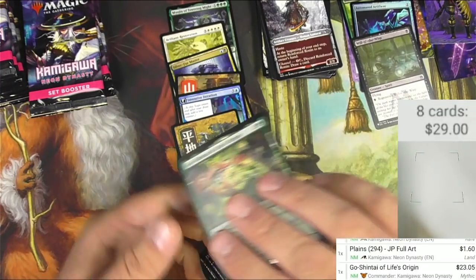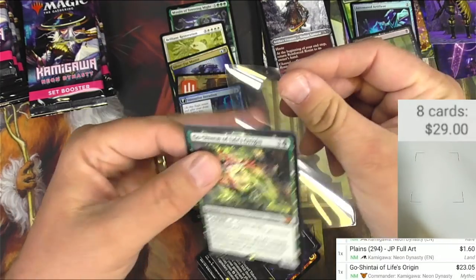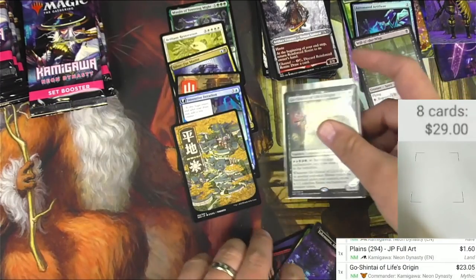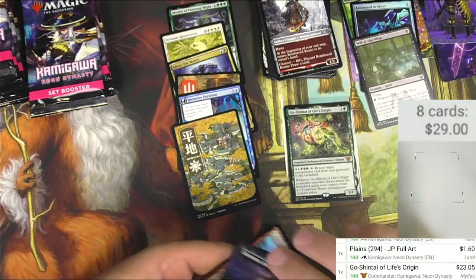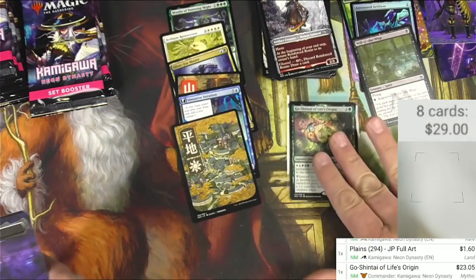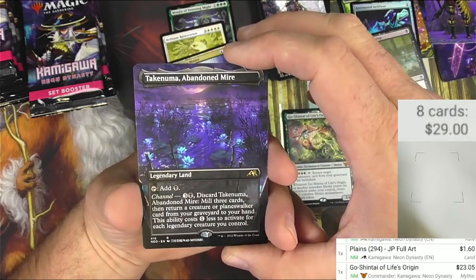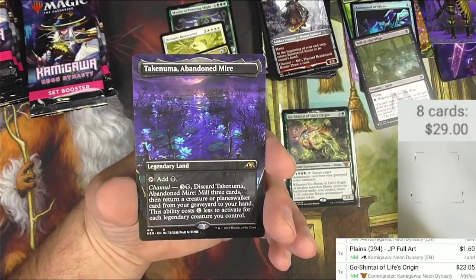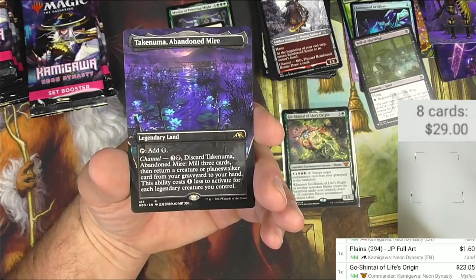It's $23.05 — there we go, we'll get a sleeve for this one. Available in the commander deck if you buy the pre-con, but also available in my set booster, so that's a hit. We also got a full-border alternate art Takenuma, Abandoned Mire — legendary land. You can add black or you can channel: pay three and a black to discard this, mill three cards, then return a creature or planeswalker card from your graveyard to your hand.